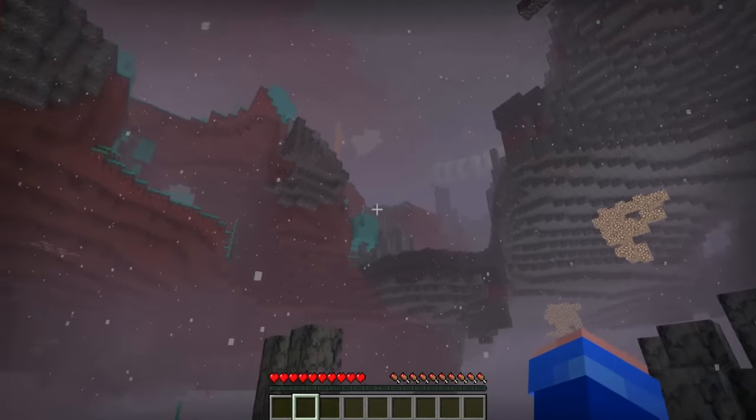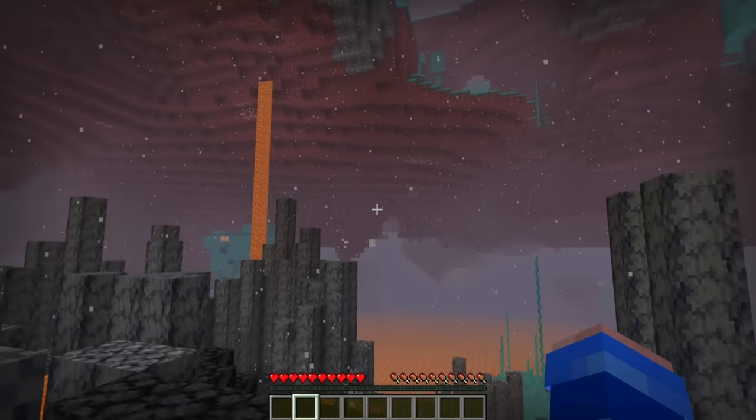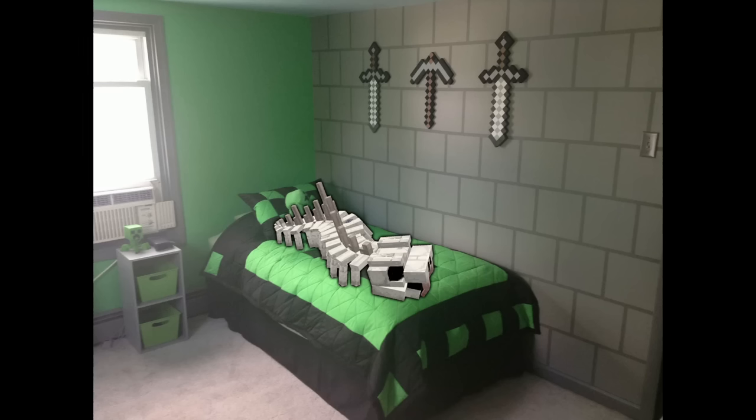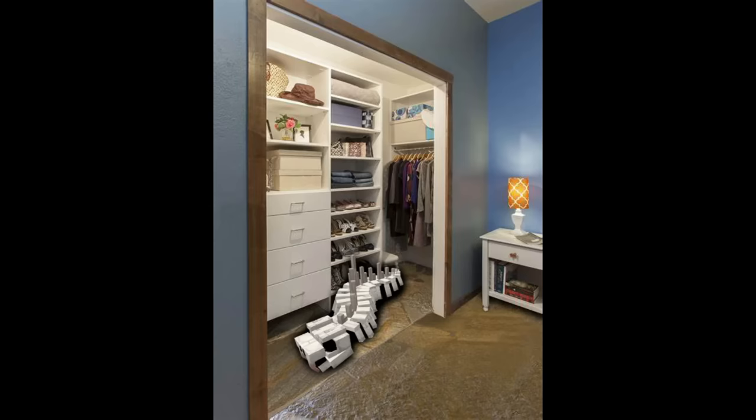I made it so if the snake falls into netherrack, it actually starts to dive through it. And now you don't even know where the hell this thing is. It could be behind you, it could be under you, it could be on your bed, it could be in your closet — it could be anywhere.